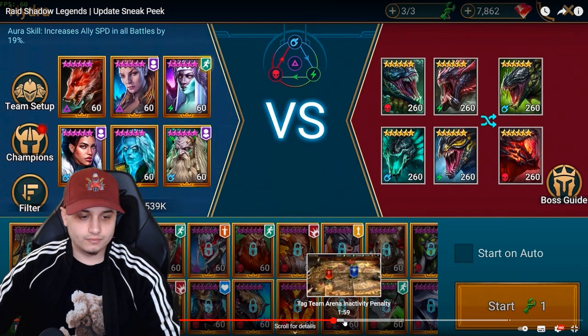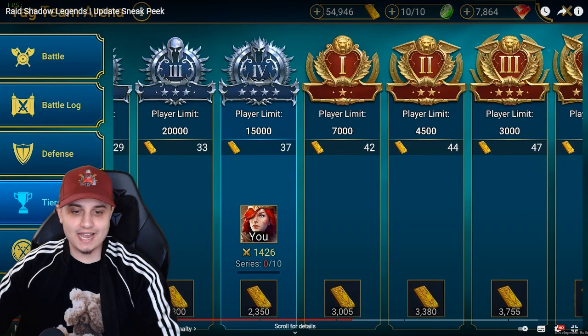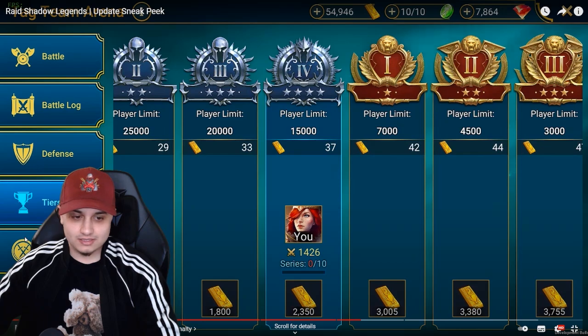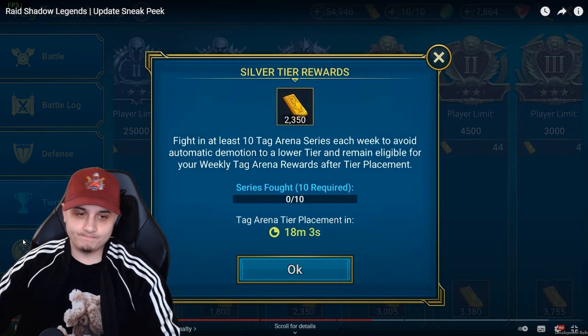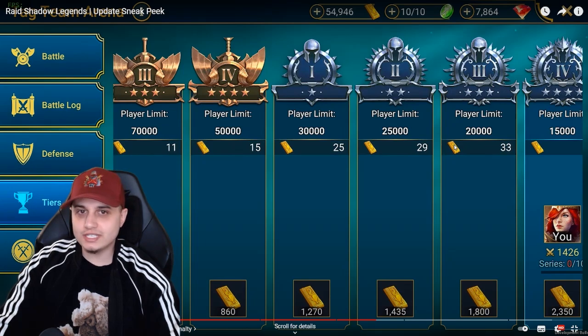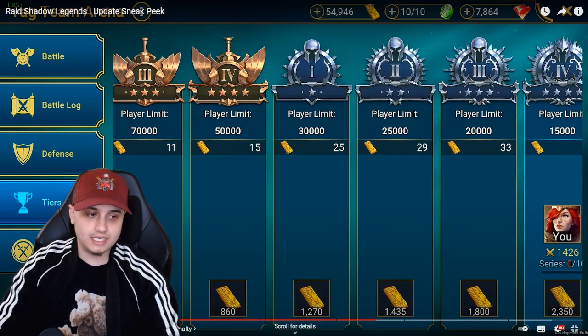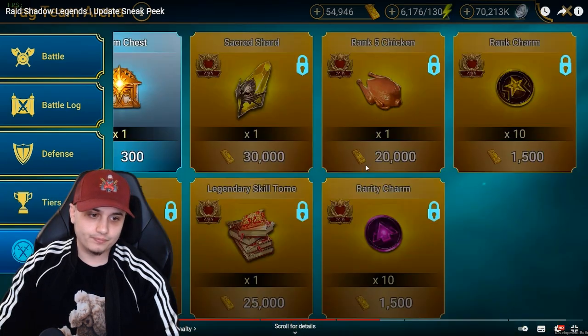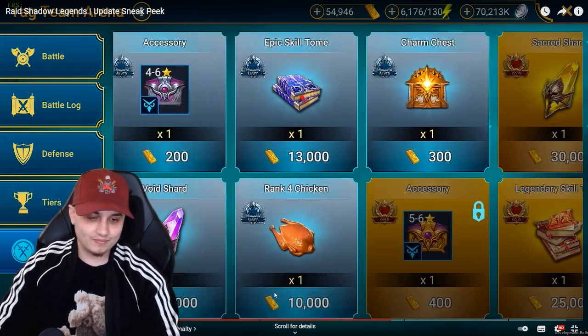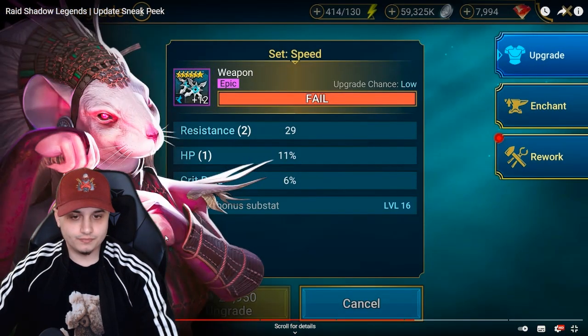Next up: Tag Arena improvement — activity penalty. We're introducing an inactivity penalty. Similar to what we have in classic arena, anyone who doesn't carry out 10 offense battles per week will be demoted to a lower tier. Is this needed? Do you find it like you're flooded in the higher ends? I just see people hitting some easy bot teams for CVC — maybe that's what they're trying to counter here. Me, I'm probably gonna end up in bronze because I don't like this game mode, I only do it on CVC. It's a small change but they think it'll make a big difference and help free up space for the more active tag arena players to climb the tiers.